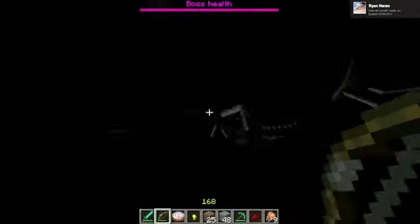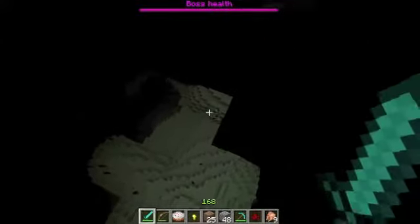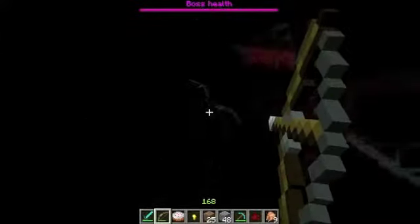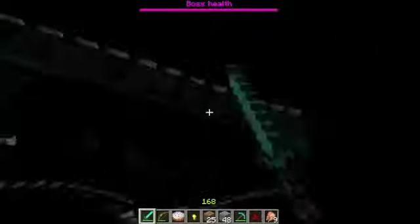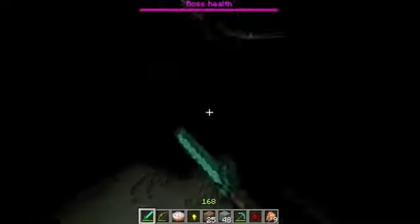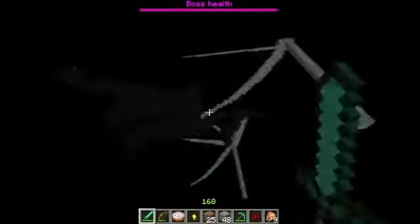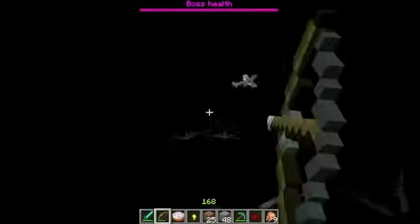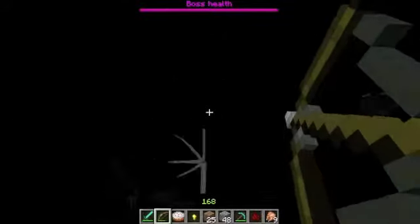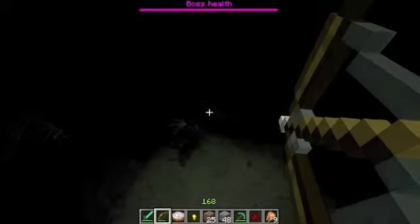Try spawning an Ender Dragon in a server or an offline world, kill it, then go into the fountain. It disconnected me from the server and now I'm here with all of these — it's like a flock of birds. Die, die, die! This is weird. Zachy's comment — I really think this is weird but I think this is a glitch.